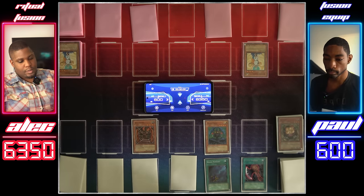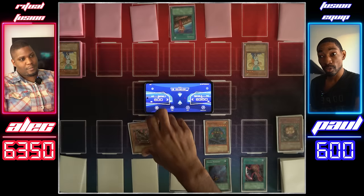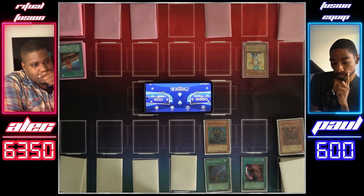I'm going to main phase two. Activate Fissure — destroy my monster with the lowest attack points. I'll pass. Draw for turn.